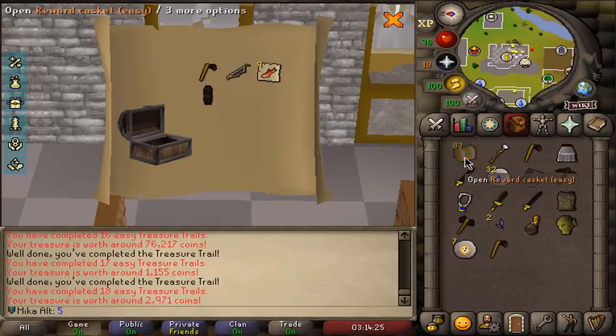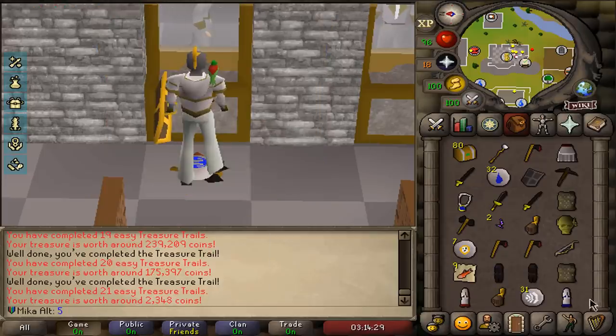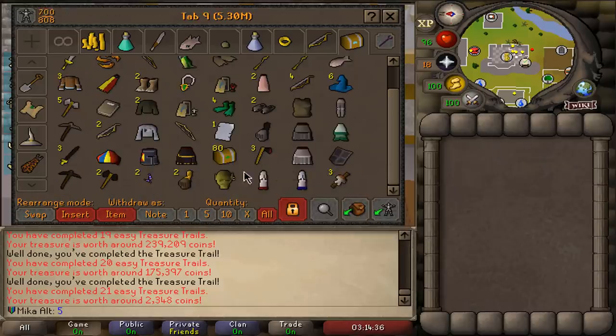We got a goblin mask — very nice there. Two uniques, one unique — very solid. We can also get prayer bonuses from those. Loot tab up to 5 million already — very nice. Another thing I would really want to get would be a master scroll book, because with the Eternal Jeweler Relic which is what I have, you can actually click the master scroll book, put the teleports in it, and it acts basically as infinite teleports.